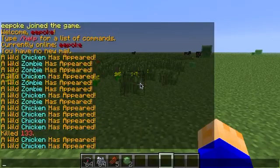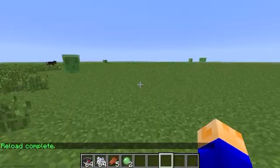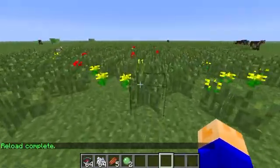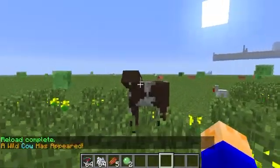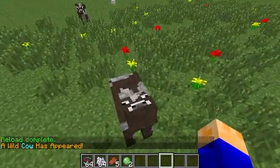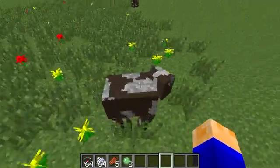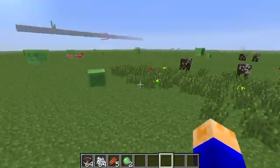Go back into Minecraft. Reload. Reload complete. Now if I walk on here, there's a wild cow — with a glitchy head. I don't know why the heads are so glitchy. It's kind of weird. They kind of fix themselves, though.